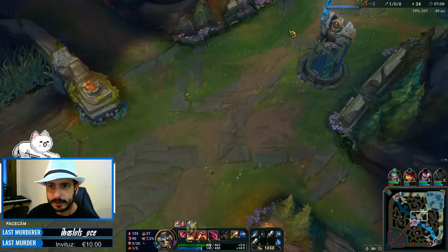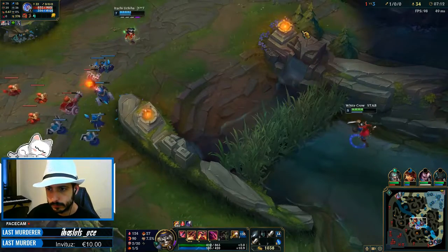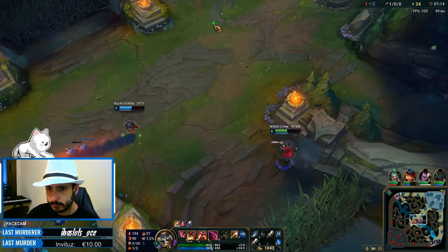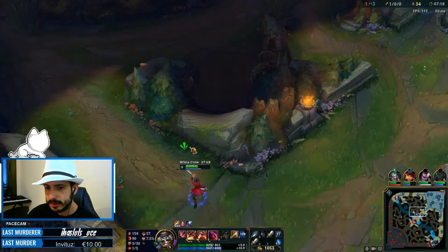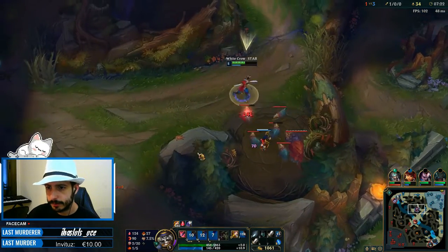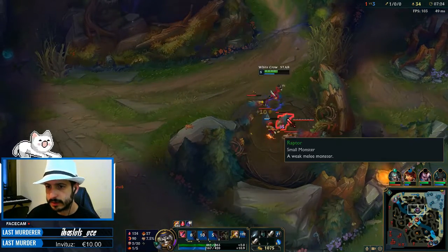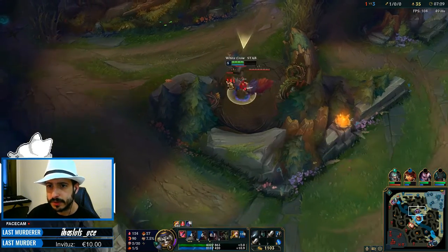I'm actually kind of behind in farm. The good thing is that when a camp respawns we could try to steal it. I'm going to place a box here, clear this as fast as I can, go base, and we may try to trap this Nunu on his blue.